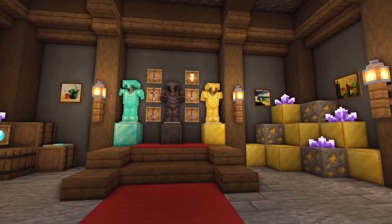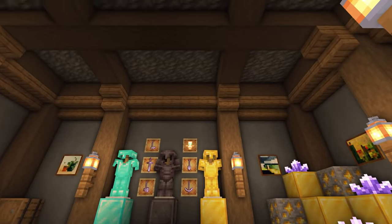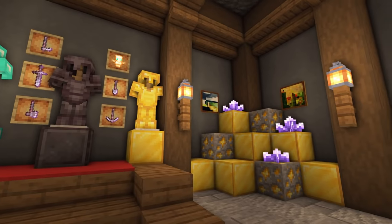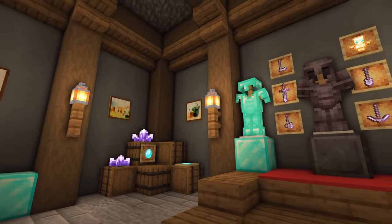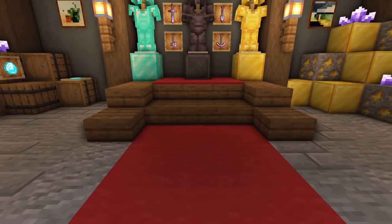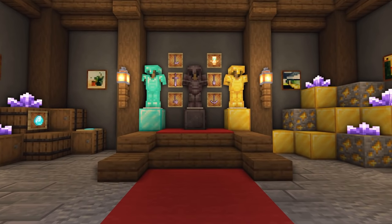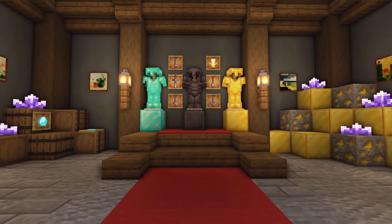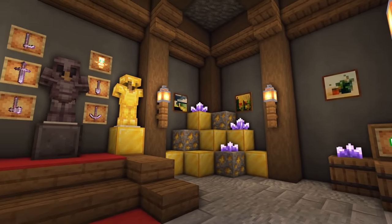We've got lights on the wall sitting on top of fence posts rather than in the ceiling, which looks really nice — I like having lanterns up on the wall like that. A few paintings add a little bit of detail. We've got the red carpet leading all the way down into this room, which adds a nice touch. I wanted to make it feel a bit more decorative than the usual tiny room, and I think this does the trick.